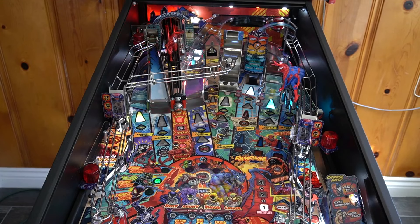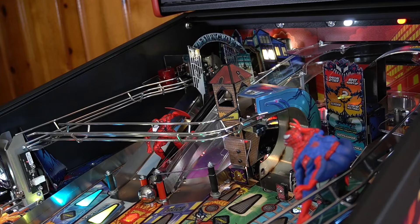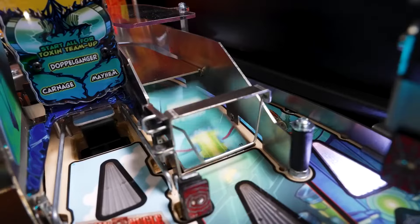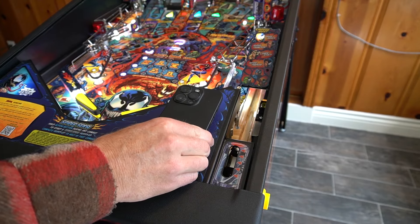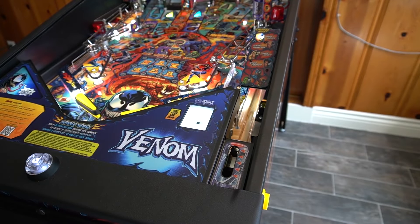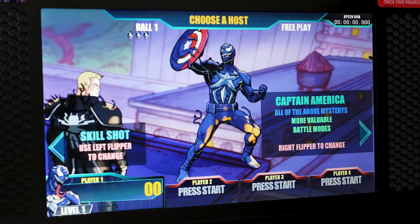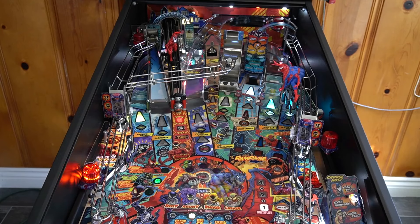Even a short time with Venom feels rewarding with its many symbiote host options to explore, a transforming playfield that keeps things fresh, and many surprises — all on top of its sheer speed and kind of a perfect theme. This machine is equipped with Stern Insider Connected, which lets you scan your phone to track your progress between games, including the Venomized characters you've unlocked, achievements, and leaderboards. It also tracks the time it takes you to defeat bosses, deemed speedruns, to further bring pinball into the modern video game pool.